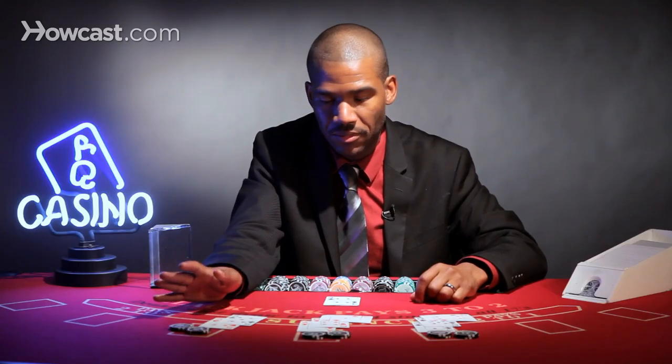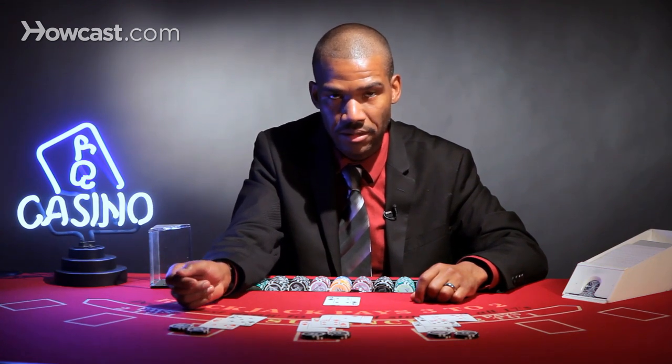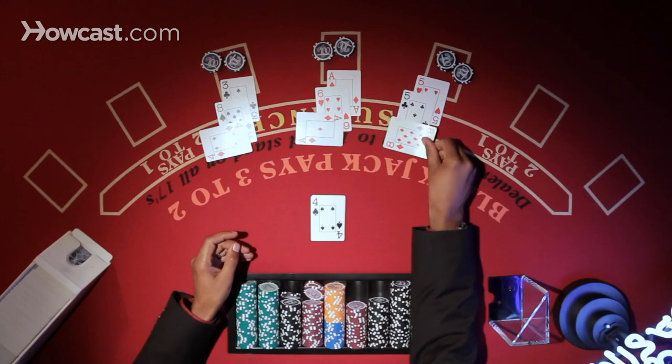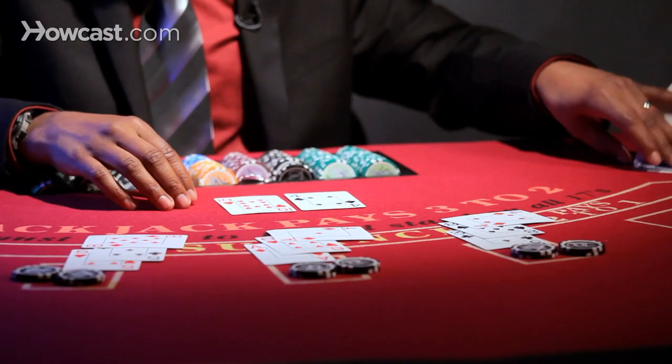You never want to split those, because it's better to just play it as a regular 10. So with this hand here, he's got an 18. Dealer has 14.